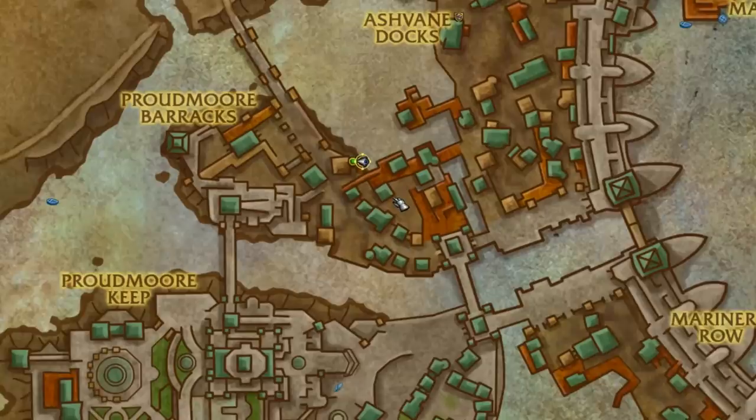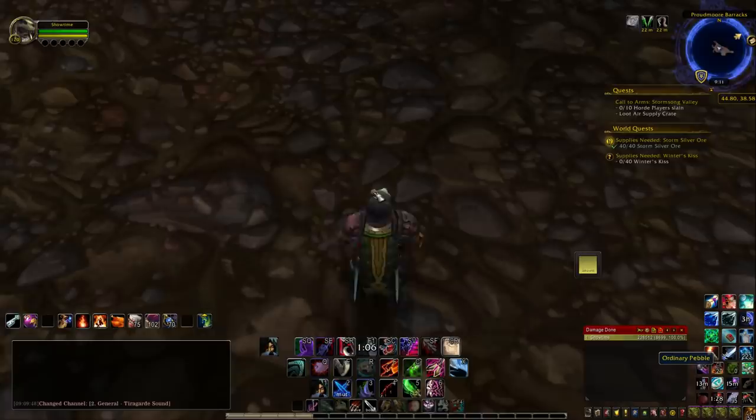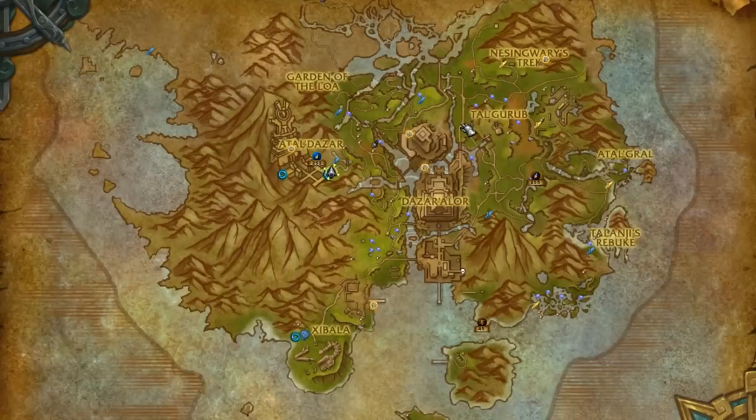The next one is located in the Alliance city, which is Boralus. Get to this spot on the map and look for a fishing net draped under a bridge. You can actually go through it and you'll find a secret cave behind it. On the floor near the middle of the room is your next pebble, so go ahead and click on it. Pretty simple.